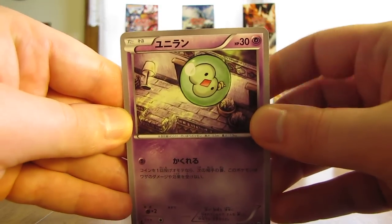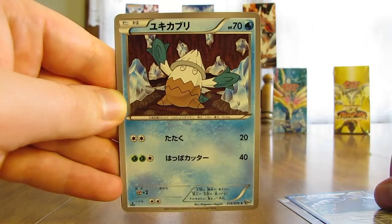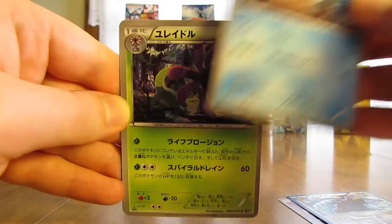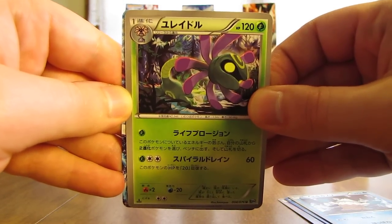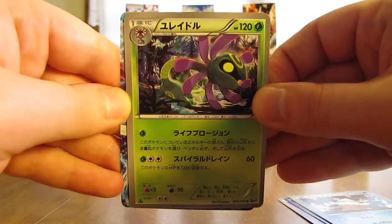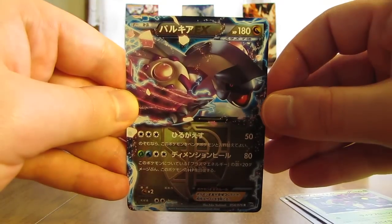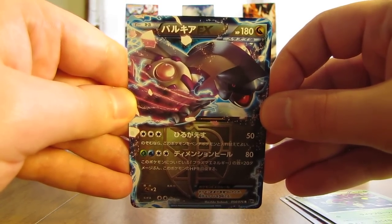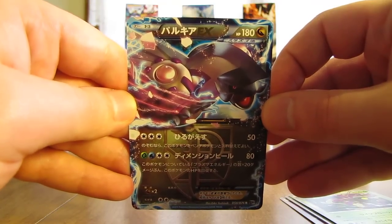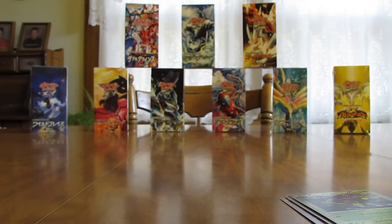This pack starts off with a Solosis, there is an Ursaring, this one is Snover, there's a Cradilly. And an Ultra Rare card — hoping for Genesect. It is a very nice card. It is a Palkia EX. Similar colors to Genesect, but it was Palkia. Hoping to pull three EX cards total. That is my second EX card, and that one is Palkia.